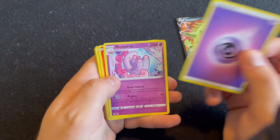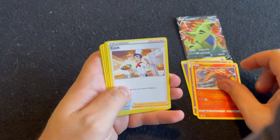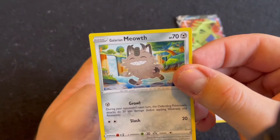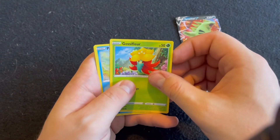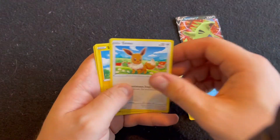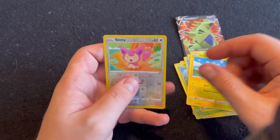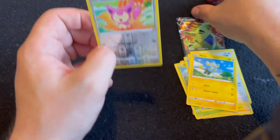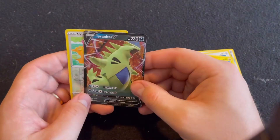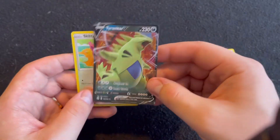We got an Energy, we got Musharna, Heatmor, we got Coin — it's a weird-looking Meowth, look at that. Wow. Ghost Fleur? Panpour? That's a cool-looking Eevee too. And we got a Shinx and a Skiddy Reverse Holo — it's always fun getting like two Holos in one pack. I really hope that this is not like a crazy expensive card because my fingers are all over it.